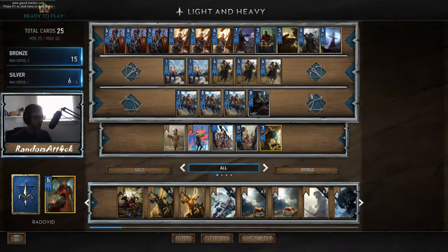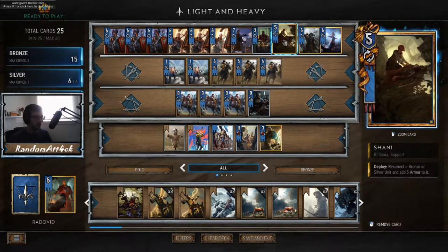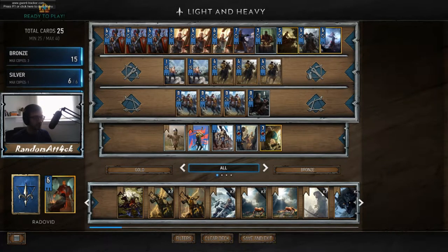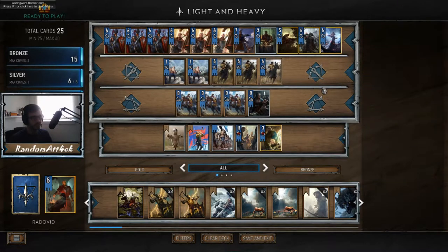We have teched one Sergeant but I don't know if that's necessary — I could switch him for another scout, that's probably a good idea. On the gold side we have Shiny, which is pretty much a must-include when you're running these guys. We have John Natalis, which is really really good now — you can filter to your deck. I have three tactic cards I can play with him.